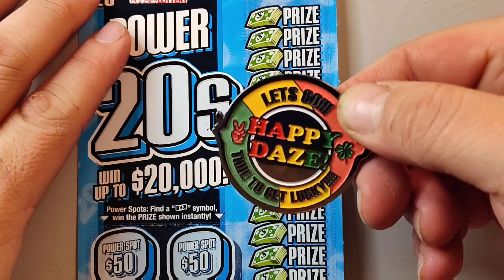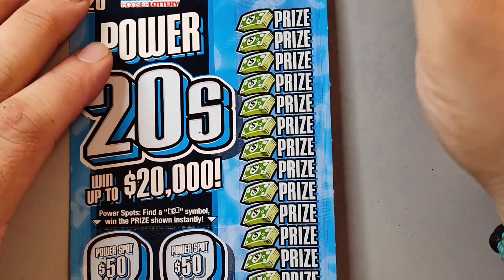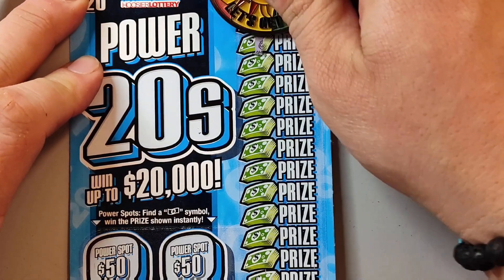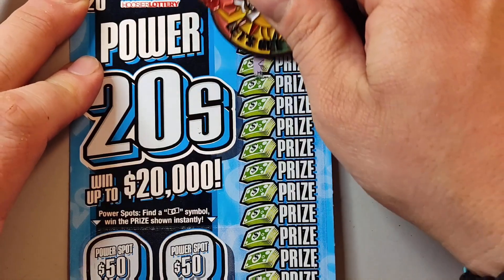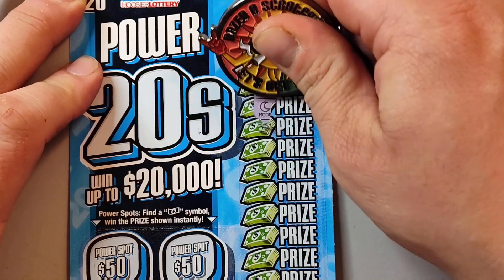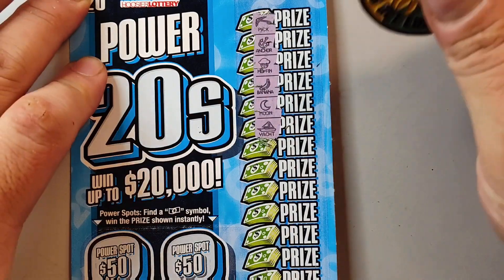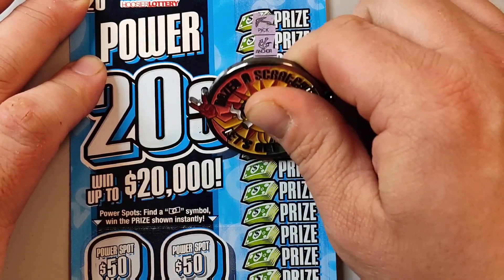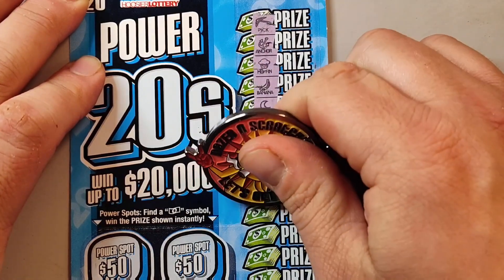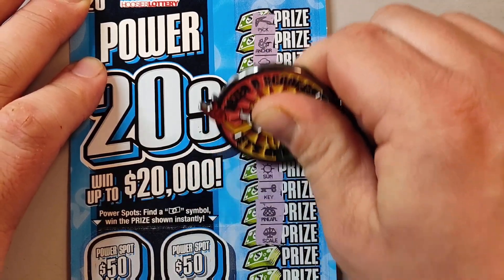Come on, let's go! Time to get lucky y'all. Let's do it. All right, come on 20x — one time, just show up. Anchor. Muffin. Bananas. We can go to the moon — come on, take us to the moon. Power 20. Grapes. A sun. A key. Pineapples. Scale.